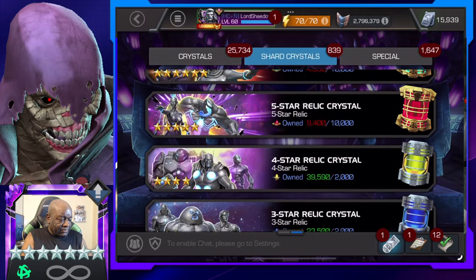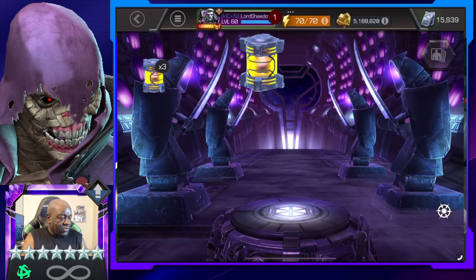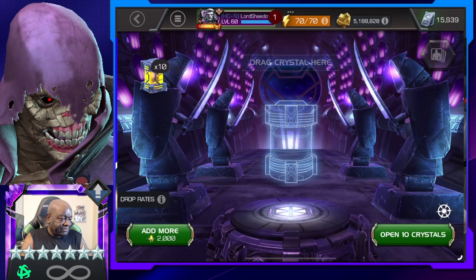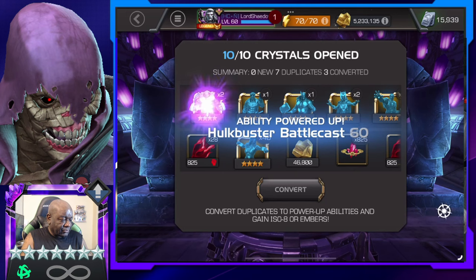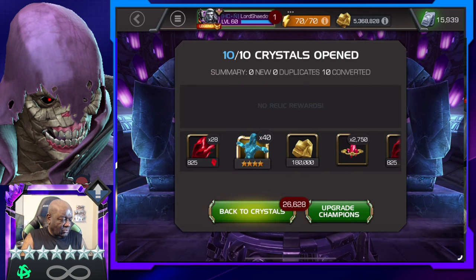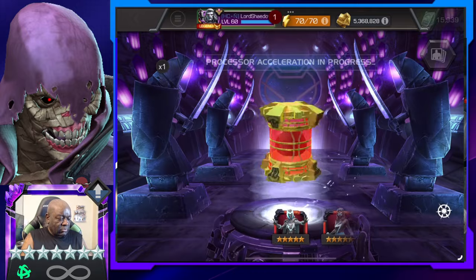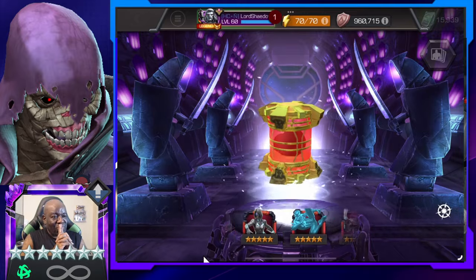Let me open these up, because we might be able to get that 5-star one open — get enough for a 5-star. I don't know how many of these I have. Let's just pop 10 of these. All duplicates, but that's fine. Power it up — I think I awakened one too. Okay, here we go, so let's go ahead and spin this one. And that's enough. Let's see what we got there.